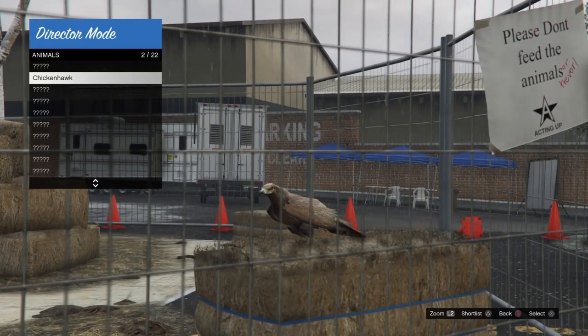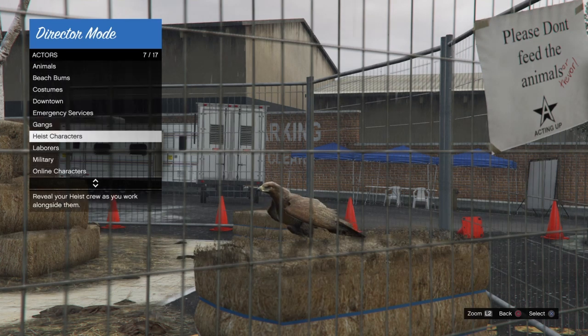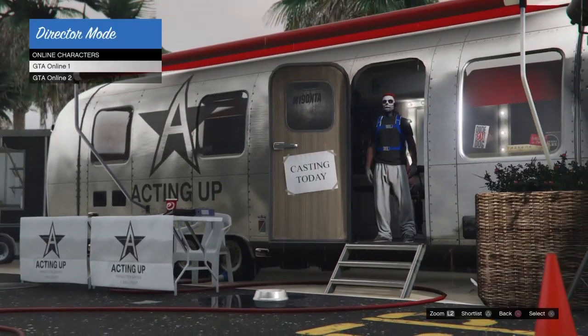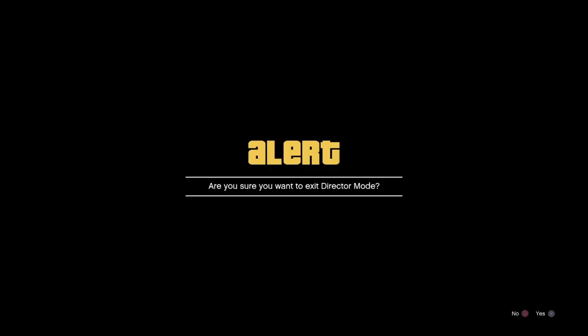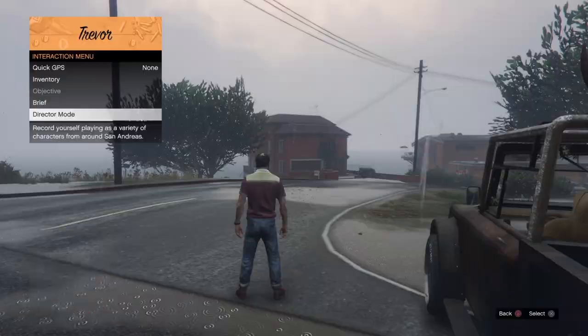Go up to Actors > Animals and shortlist your bird character. You can do this with the chicken hawk, pigeon, crow, cormorant, or seagull. Hit Triangle to shortlist the bird, then back out, go down to Online Characters, and shortlist the online character you want to do this glitch with — female or second character. Then back out with Circle, go down to Exit to Story Mode.